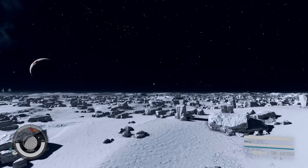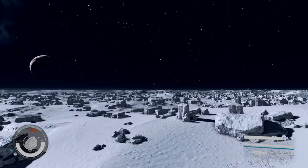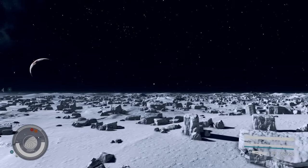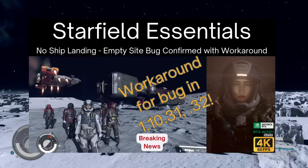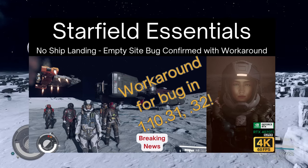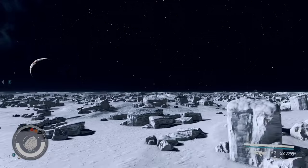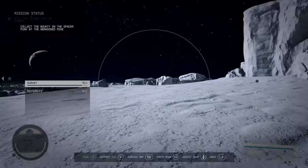Here I am on Xbox, on Pluto's moon, and I'm looking for an empty landing site. I wanted to find out if I found such a site, could I go sleep for 24 hours? And as I was zipping along just looking for anything that looked random, I accidentally hit the throw grenade button instead of the map button.